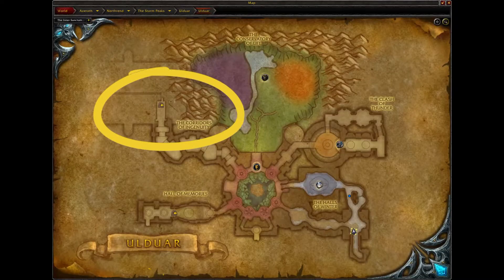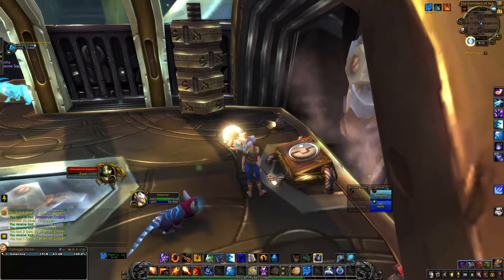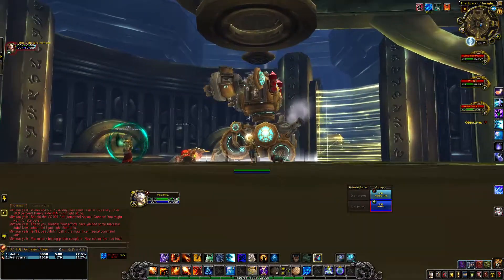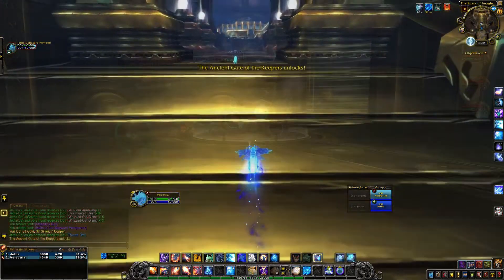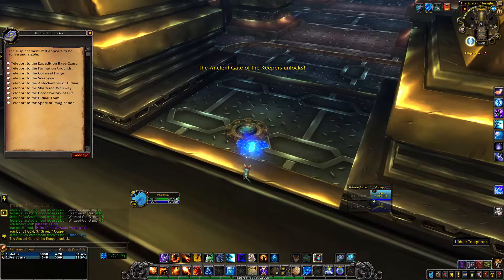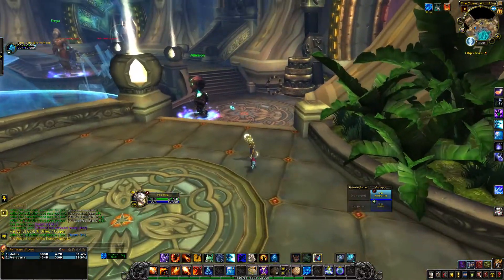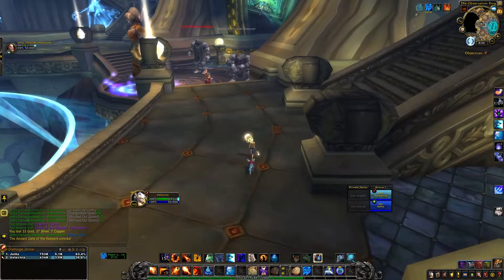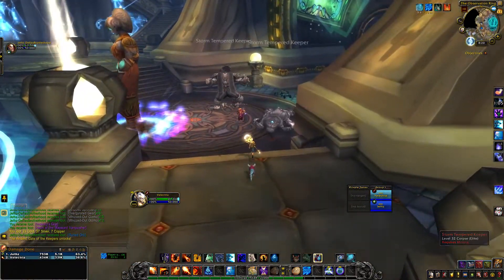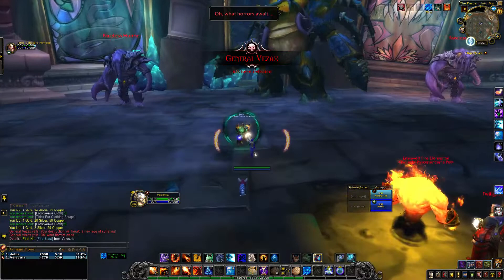Once you've killed the four bosses in this area, head over here and get on the tram. Press the button inside the tram car and it's going to take you to the next boss we need to kill. One would think this is the boss that drops the mount, but it actually is not. Once you've defeated this boss, head back up the stairs the way you came — there will be a teleporter there. Click on the teleporter and head to the Conservatory of Life. Make sure that you do not talk to any of the NPCs once they are done. We are then going to make our way down and there will be one more boss to kill before we finally reach the boss that has the potential to drop the mount.